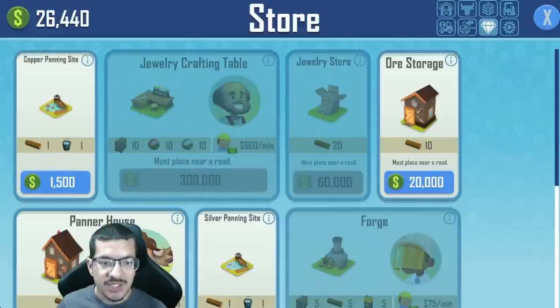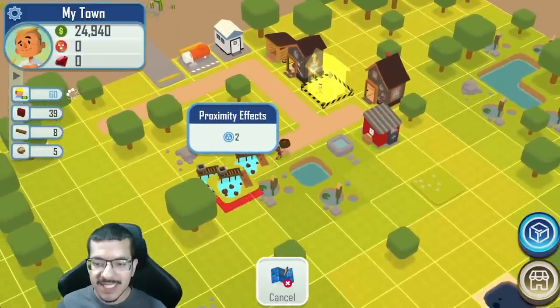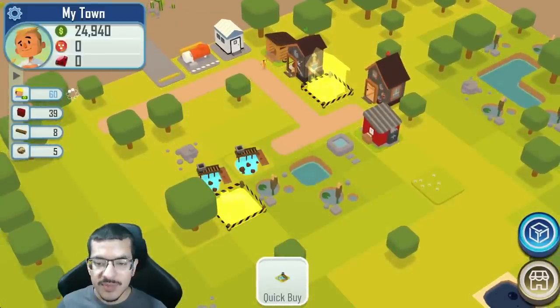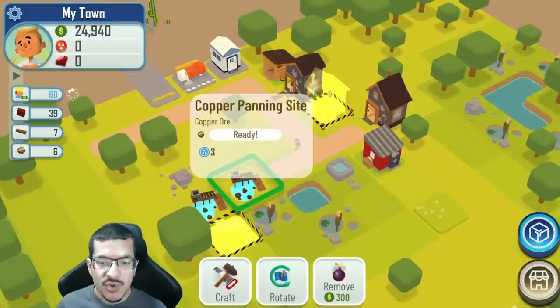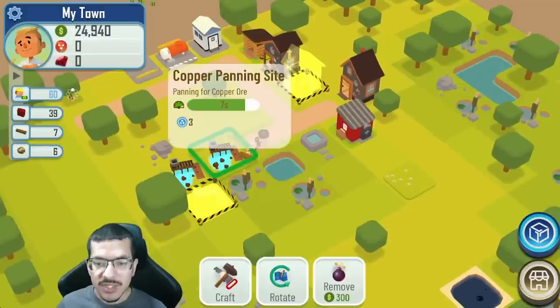To speed up gathering more copper ore I'm going to make one more panner house and one more copper panning site. The copper panning sites need at least one passive water in order to craft copper, and they also don't want to be near any shade, dirty, or salty conditions as that will slow them down, so I have to be careful about where I place them.